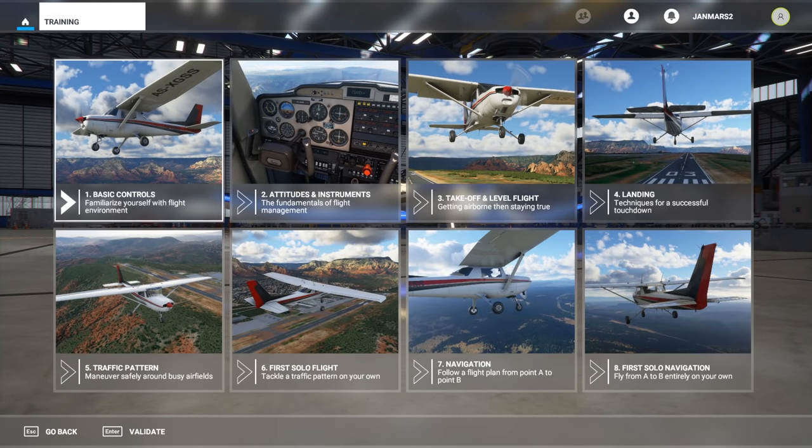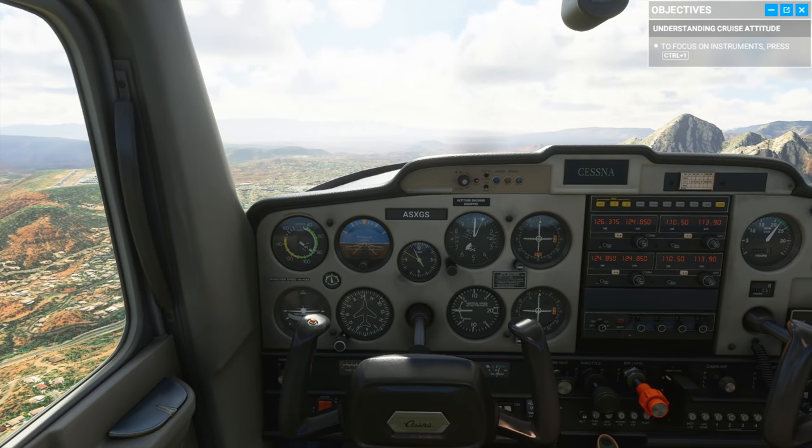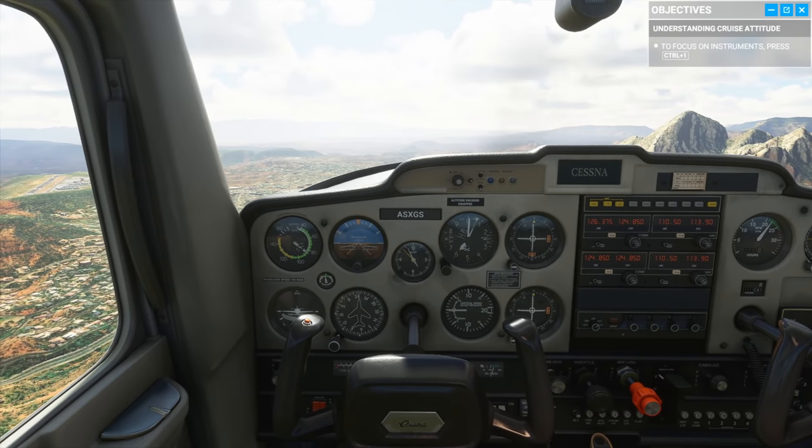So, flight training. We've got eight options here and these go into quite some depth. If you've never used a flight simulator before, this will be the perfect place to start. It will get you off the ground, get you up in the air, teach you how to fly, and you'll even get used to landing. Let's take a look at this to give you a bit of an insight into the quality of the lessons.